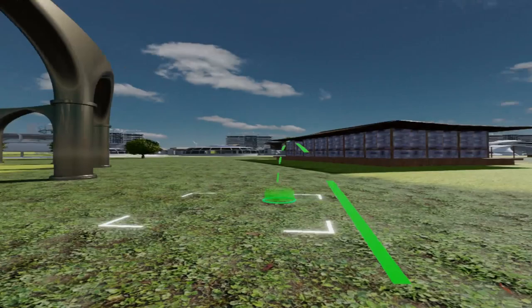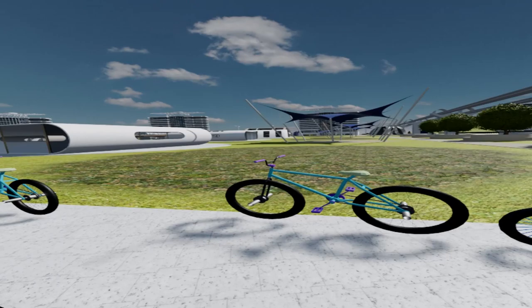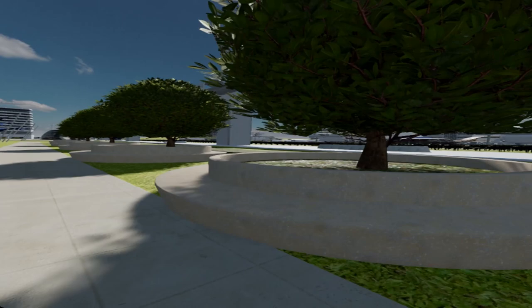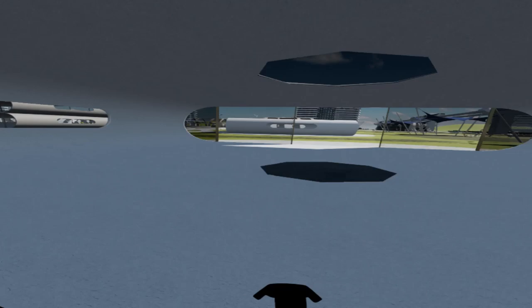The next sector we come to is the low density dwelling sector. We have some bicycles — again, a walking garden city where most people will either walk or take bicycles, rollerblades, or any other form of personal transport. Here we have some planters — could have permacultural cultivation. These are personal dwellings or homes.